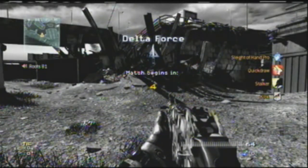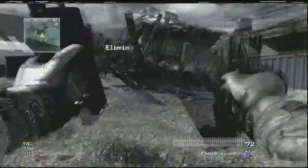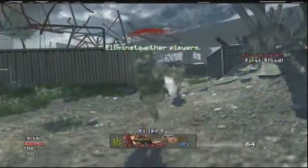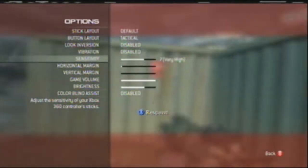I'm using the UMP with Rapid Fire and the perk Sleight of Hand Pro, Quick Draw, and Stalker. And I get a quick death again, as I did in the last video.